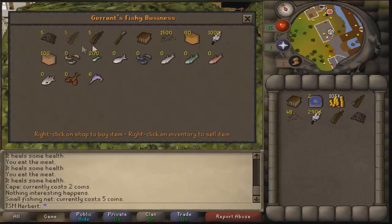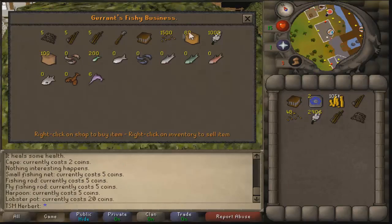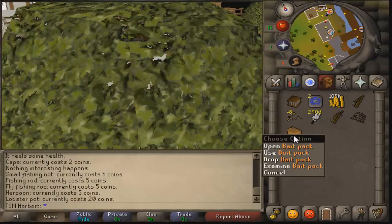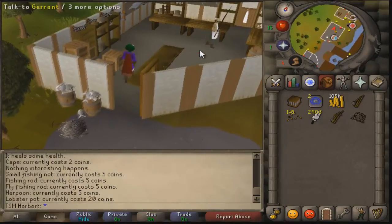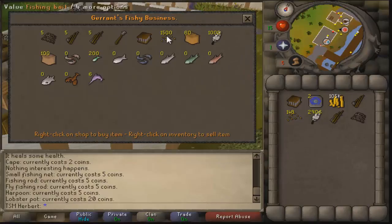Inside the shop — I don't remember the shopkeeper's name — you'll find all the fishing supplies you need. They're not that expensive: five coins, five coins, five coins. I think most supplies are around five to twenty coins. There's also a bait pack for a hundred coins, which gives you a nice bundle. I'd buy a bunch of feathers, some bait, and maybe a few extra nets.